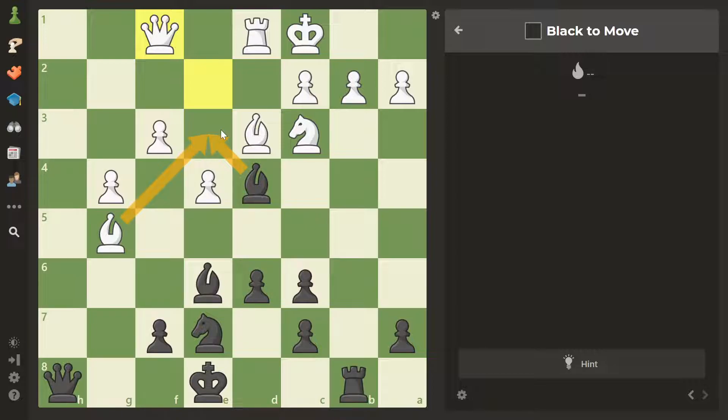We only have one check and it's not good. We can capture various pieces, but only one capture is good. You might see the idea of sacrificing a rook for a knight and a pawn — the king is exposed after that — but it's not enough. So we start with the only reasonable capture: bishop takes knight.